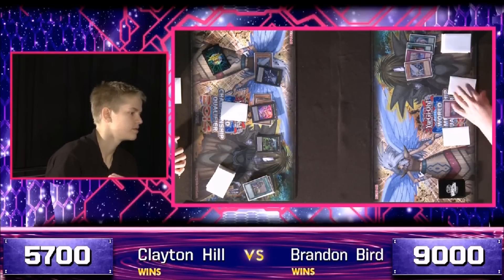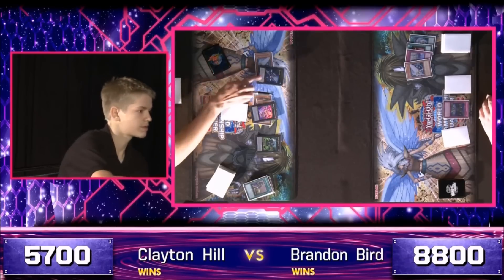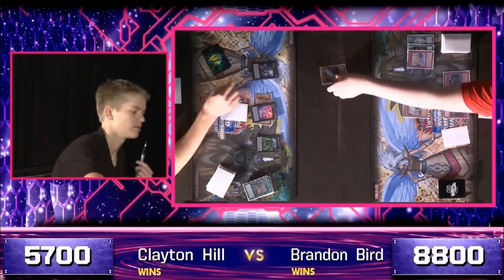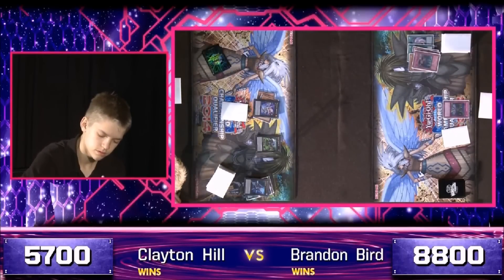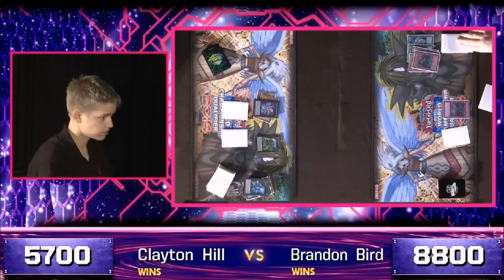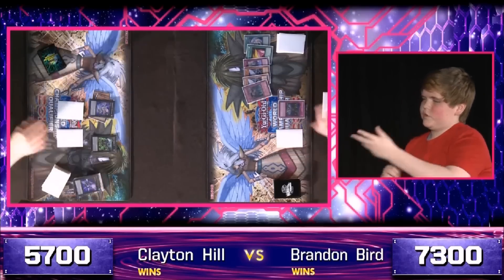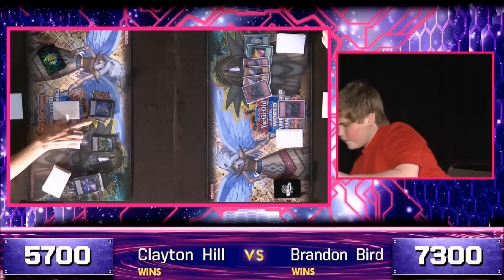Hill's really done an admirable job of nullifying not just one string of pushes but really two after the double Morale Talk play. Stabilizing last turn and really leveraging it into aggression this turn. Call of the Haunted seeks to put a stop to things by taking the remaining material off of Silent Honor Arc, forcing it to trade evenly with the special summoned Morale Talk instead of just sticking around. Wind-Up Zenmaines still attacks directly, though. There are penalties for pretty much all of what Clayton Hill's doing.